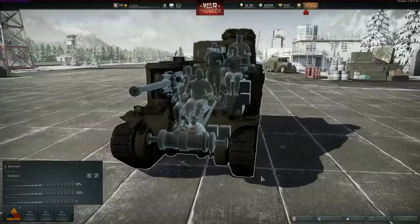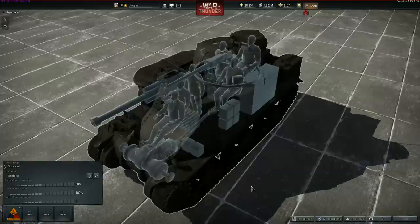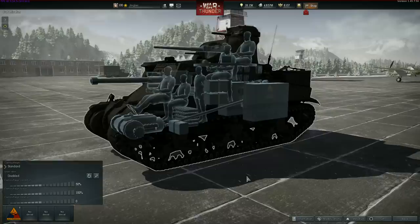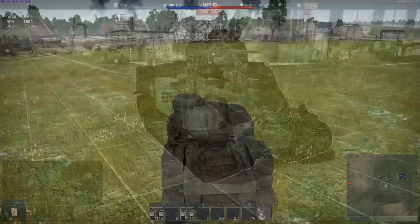Another thing that surprised me — taking into account that this thing has six crew — is that there's an awful lot of empty space inside the M3 Lee, which means shots that do penetrate, particularly from the side, have a very good chance of not actually hitting anything, passing harmlessly out the other side. So I can sort of see just from looking at it in the garage what all the fuss might be about. Let's give it a go and see how this thing actually performs under combat conditions.